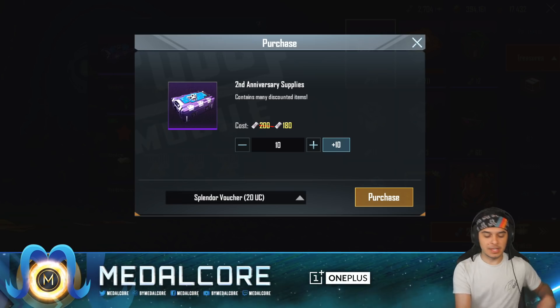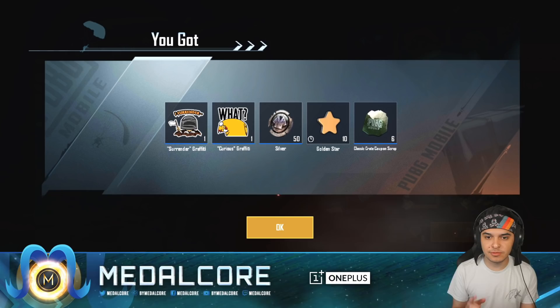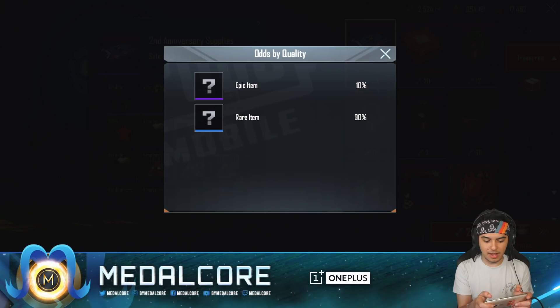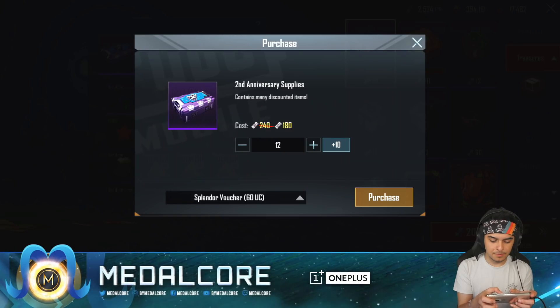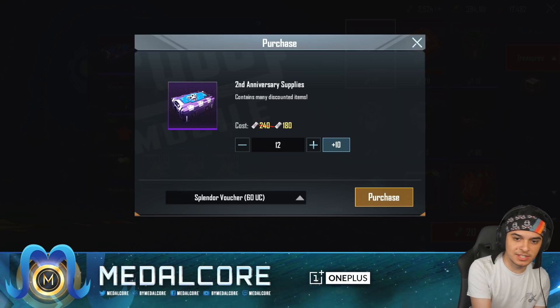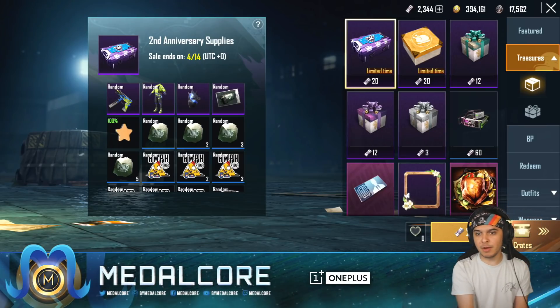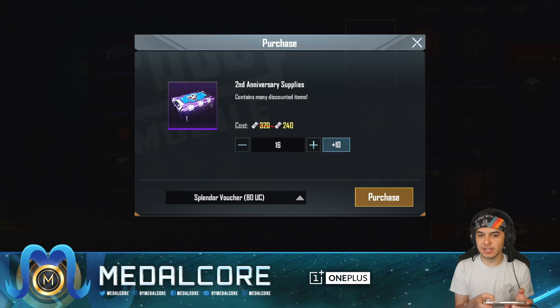We're gonna get 10 at a time. Let's see if we get lucky — I didn't check the rates. We got nothing. Let's see: it's a 10% chance for an epic item, okay, that's actually not too bad, I think that's normally what it is. We're gonna just keep doing 10 at a time. Oh, 12 will give us a 60 UC voucher — let's go. Nothing. We're gonna keep using these; they don't cost that much. We could do an 80 UC voucher — we're just saving money here.